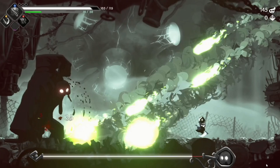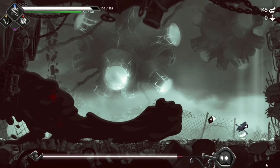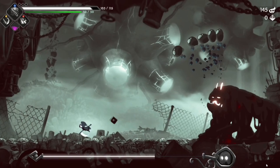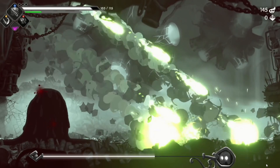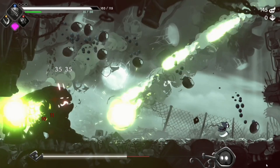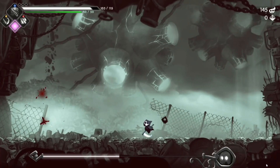So we'll get him into the second phase. Second phase is a little bit trickier. You can see those four sets of hands come up. It's easy to read the telegraph on that big punch because he winds up for it. Just jump around — you can probably dash through that too, but I always prefer jumping. Big punch.